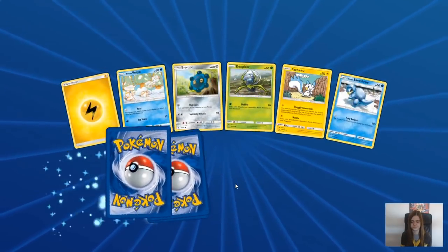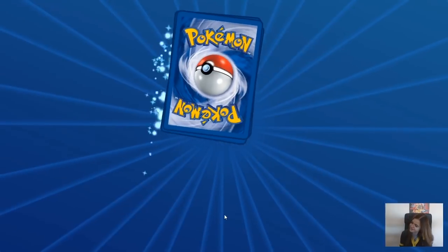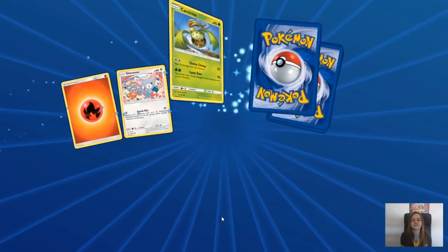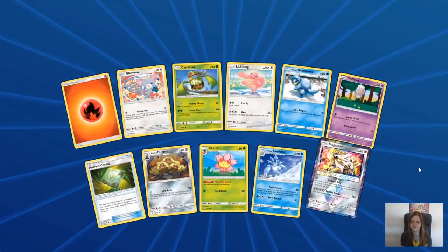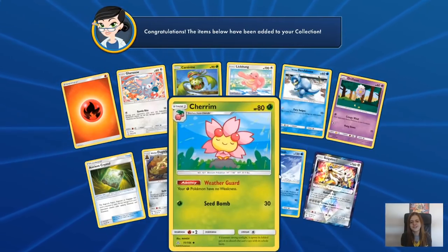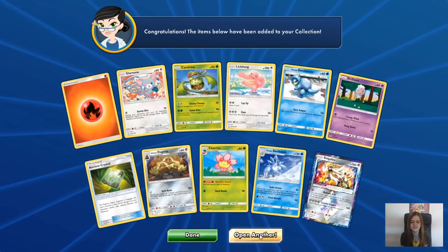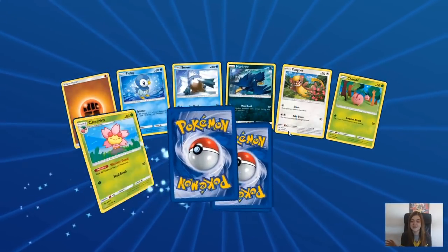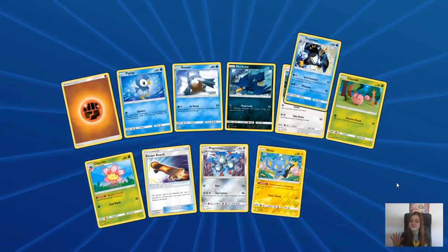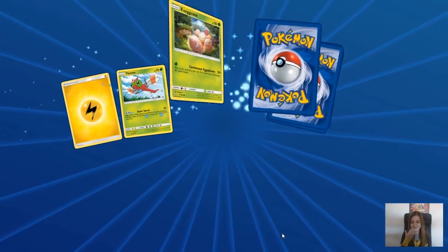That's a disappointing pack. Not doing so well now. That was our rare, and we have Solgaleo - another one. It's really confusing me how TCGO puts them at the end - it's just really throwing me. I'm losing my voice. It is quite early in the morning here, just trying to record this while Joe is watching TV downstairs, so I have the office all to myself.